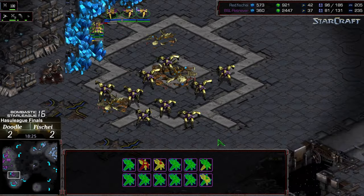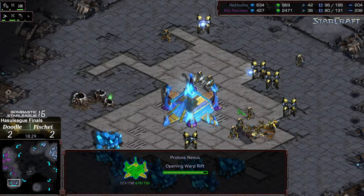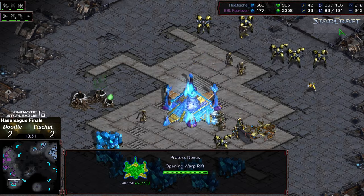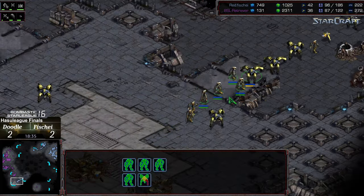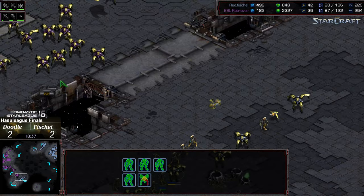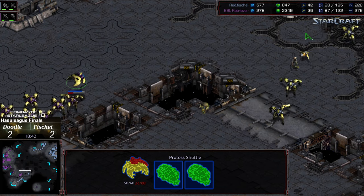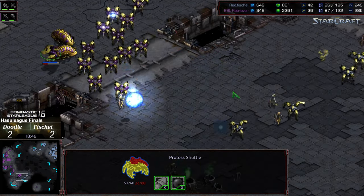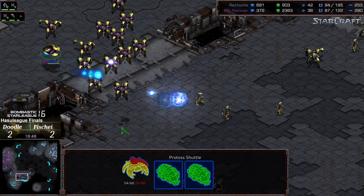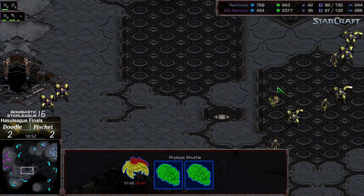Shortly this will be an economic advantage to Fisheye, who's got to cancel that nexus. Pulling back out — Doodle has some troops on the ground and two reavers, trying to mirror the movements. The supply counts are actually a lot closer now, because Fisheye, having lost his main and been forced to distance mine, was also hurting economically. But these are going to be all the troops for Doodle until he gets another base — and still mining out of that natural, which has a big impact on mineral income.